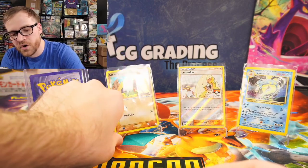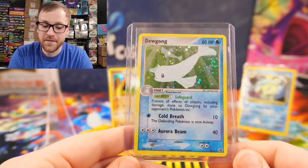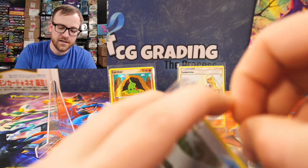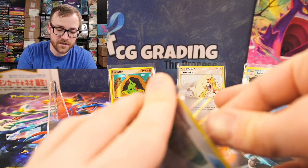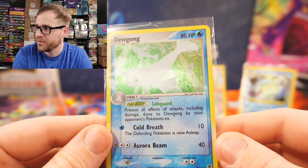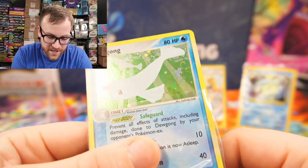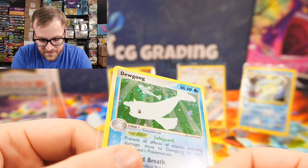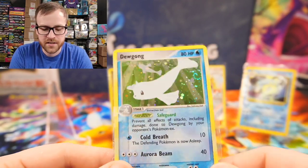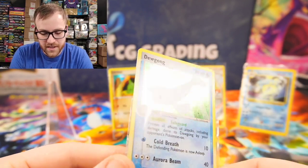I'm a really big fan of the reverse holographics from all of the EX era cards. The last card I picked up is the most valuable one — I spent $5 on this EX Fire Red and Leaf Green Holographic Dewgong. I bought this in near mint condition and was really surprised it was only $5. To be honest, the condition isn't really what they said it should be. Look at that swirl right there in the corner — how cool is that? But this card is in more of a light played condition because it has some pretty heavy scratching on the holographic.